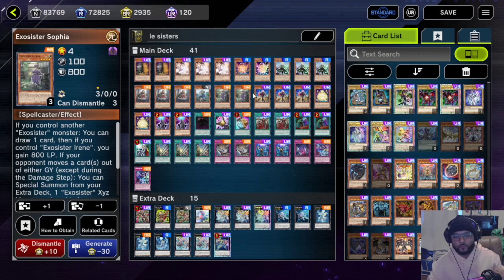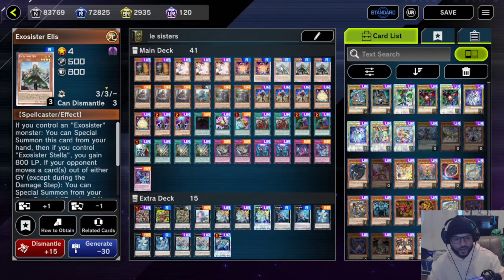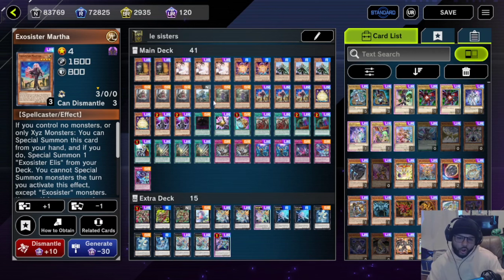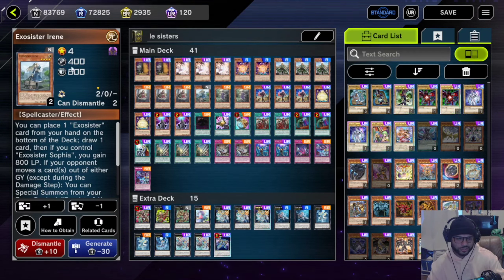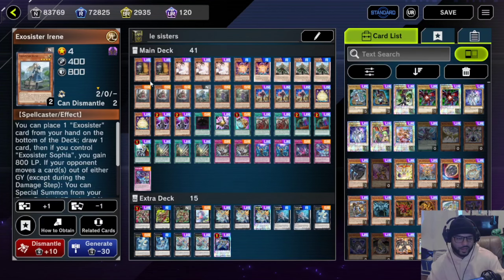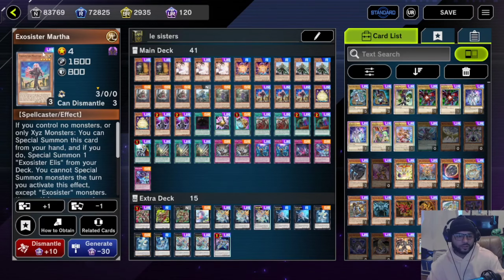We run two Exorcist Sofias — I really like Sofia because if you normal summon Sofia and then get your special summon Elias, you get to draw a card; anytime she has another Exorcist monster on the field you get to draw a card. She's also the partner of Exorcist Irene, so a lot of the time if you're using Varis you're going to bring Sofia and Irene out.